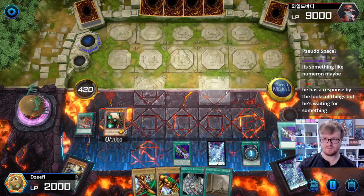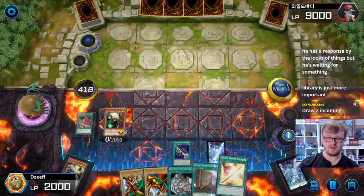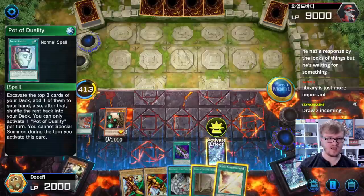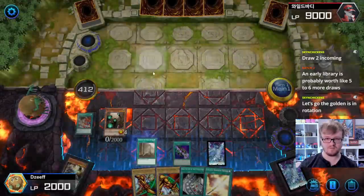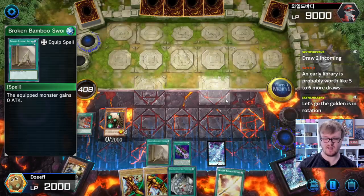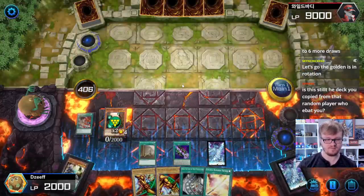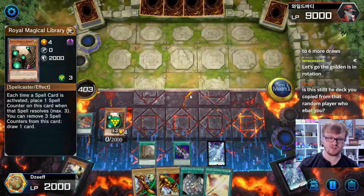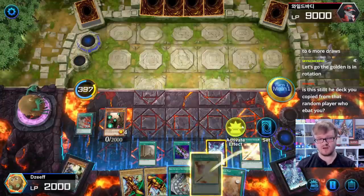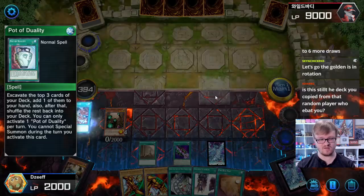Is this still the deck you copied? It's a few cards different — I changed it to what I feel is the most optimal way to play the deck, changing out like three or four cards because it was really close to being perfect, but not quite. This is what I think is the most consistent Exodia deck in the game — it's a couple cards different from that other list. We'll go for Chicken Game, draw a card. Let's play the Double Summon and then go for Duality. Gold Moon Coin would be really good because we have an extra map.